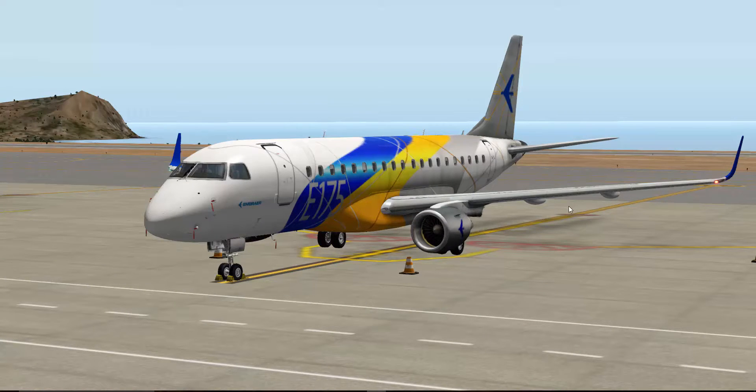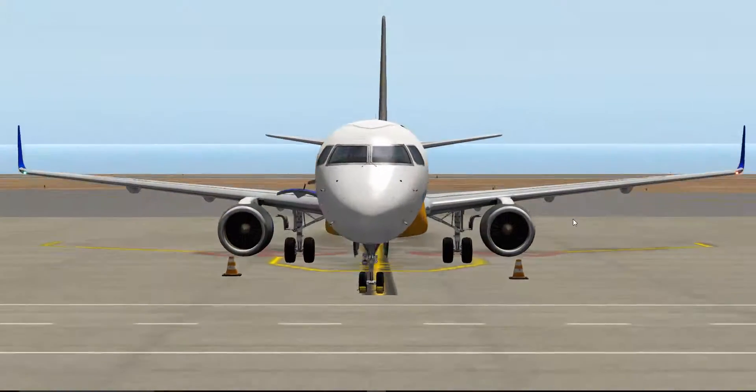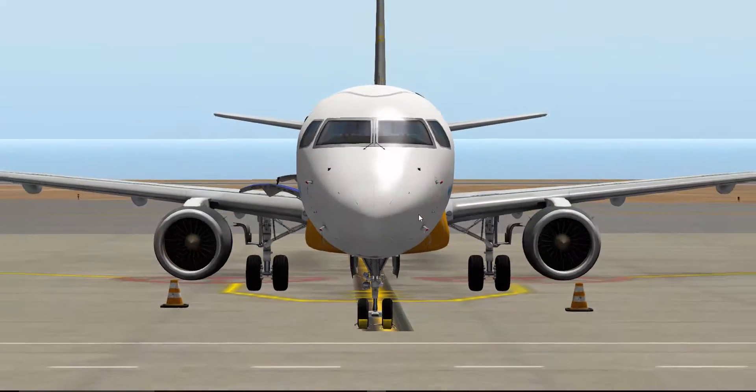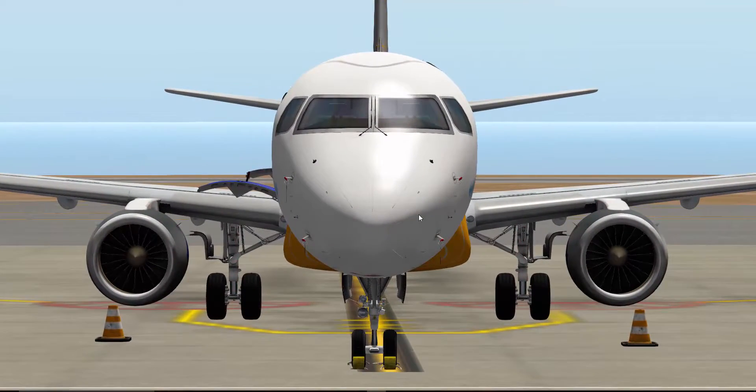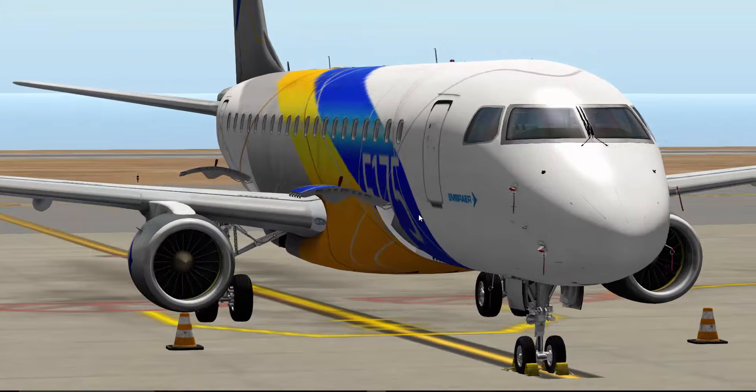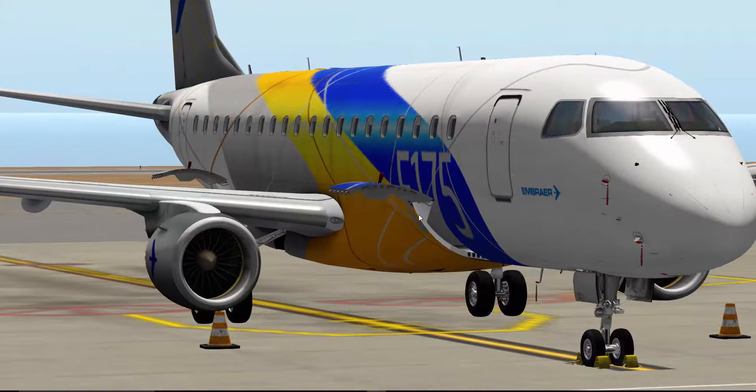Here we are in X-Plane 10 and we are currently at Tenerife Airport, so this is GCTS — that's the code for it. And here we are in all its glory. As you can already see, amazing textures. Obviously my PC isn't the best so I had to turn it down, but even with very low resolution and textures it's actually looking quite amazing. I'm very happy with this.